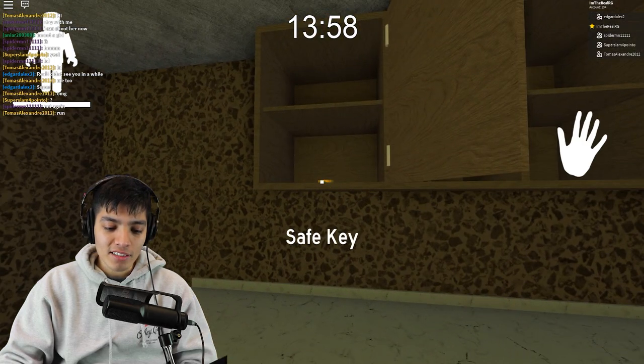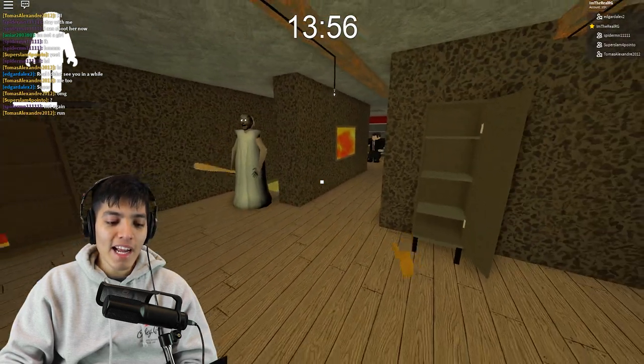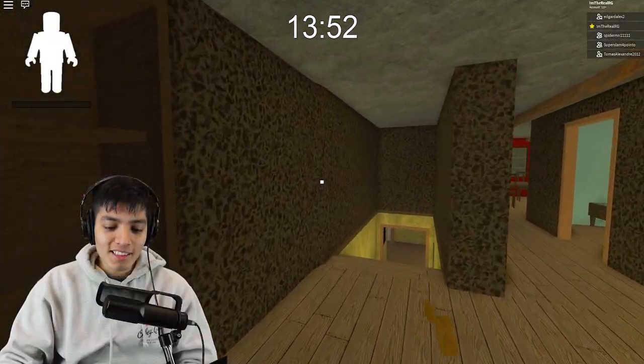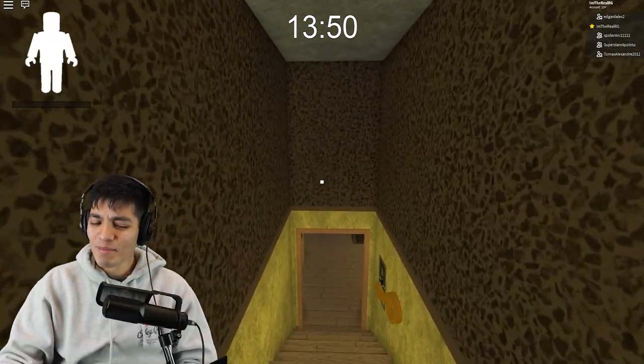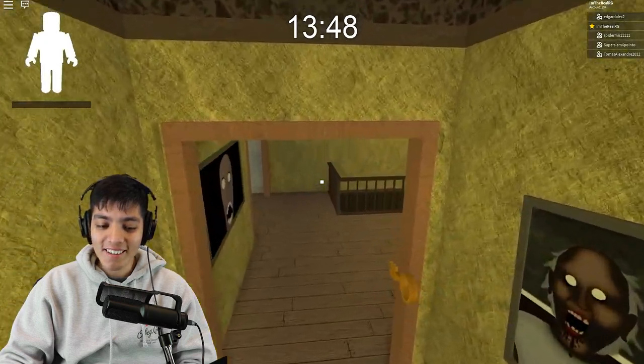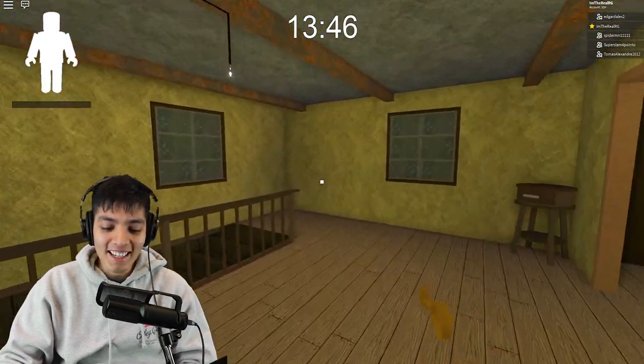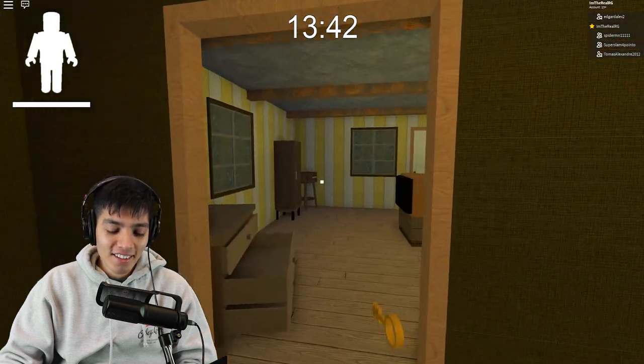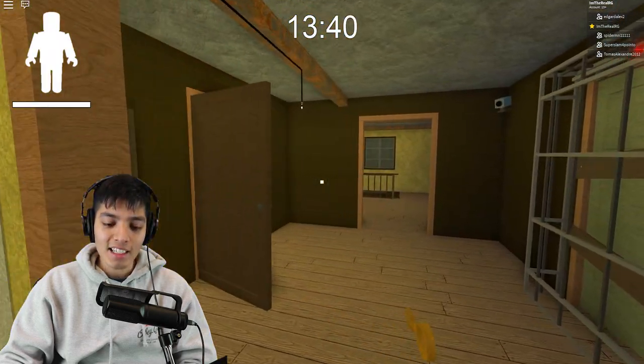There's a key right here — safe key. Granny, I'm sorry! She's right on our tail. No, I don't want to fight you, I just want to get by. Okay, we got some space — we lost her.